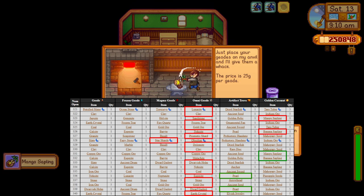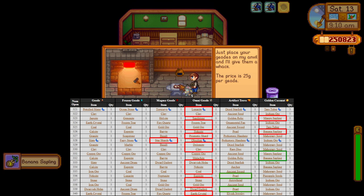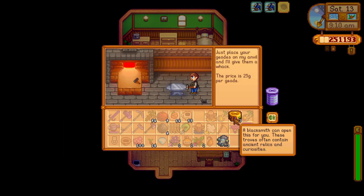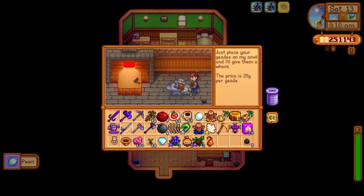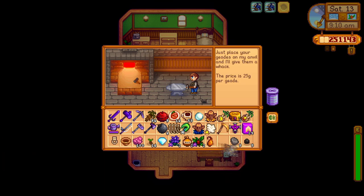While we're at Clint's, we are going to break open some geodes and golden coconuts. From the predictor, I had to skip over a couple of omni-geodes, and then I could get the banana and mango sapling, which we will plant so we can have two of each fruit tree. We'll also line up some artifact troves for two pearls for a little extra money. But first, we have to organize our inventory — I am trashing a lot of things, and the things I can sell to Clint, I will sell to him.